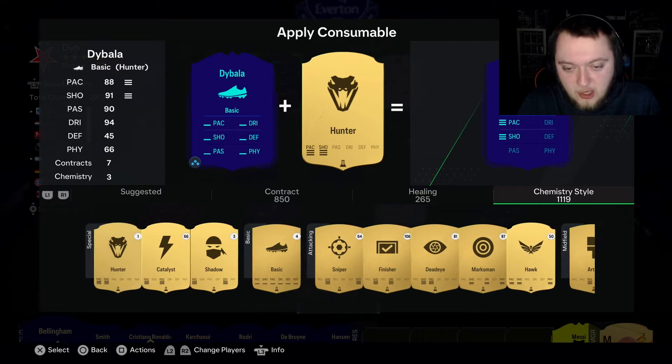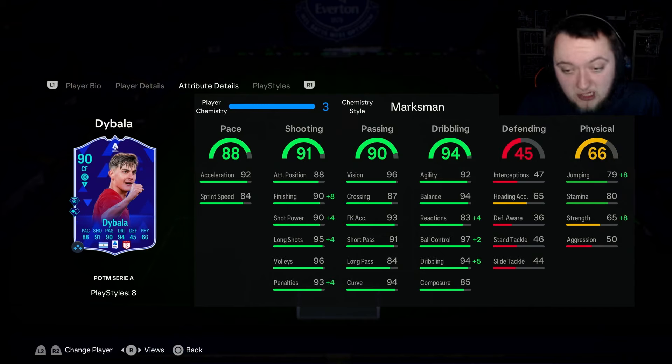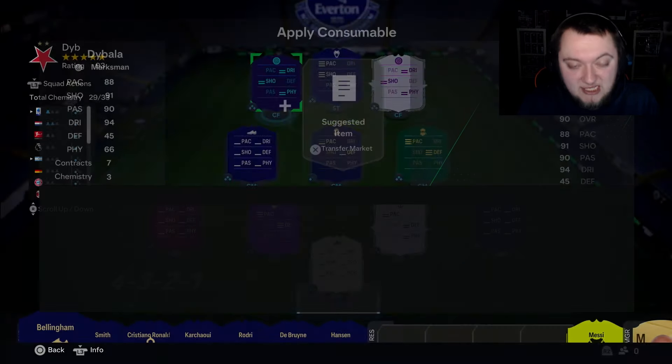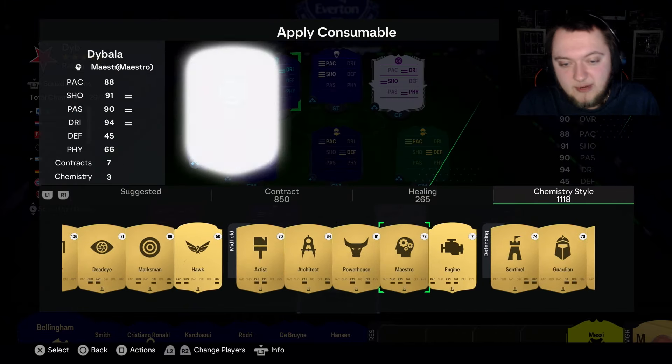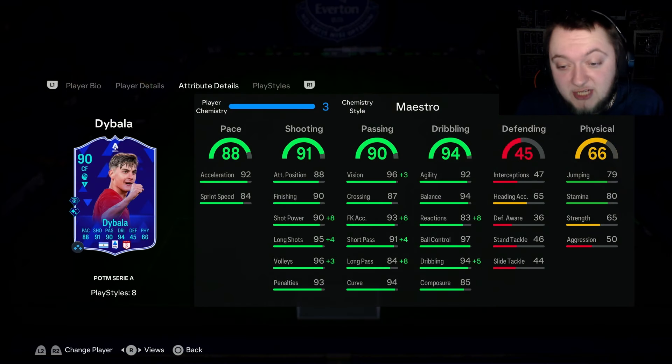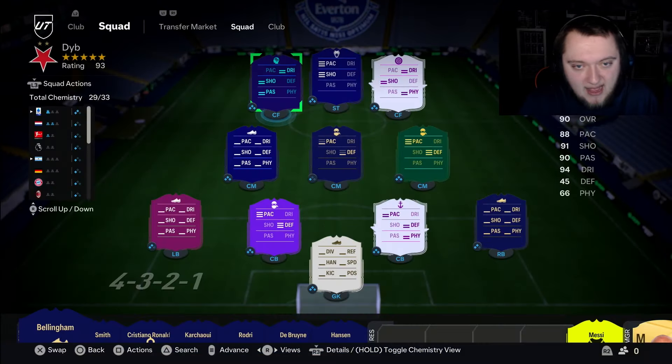Now, chemistry tiles for this card. The first one is the Marksman — a bit of a waste in some ways. The reason I like it is the boost of reactions up to 87. He goes up to 99 ball control and dribbling, gets a decent boost to jumping and strength up to 73. Goes up to 98 finishing, 94 shot power and 99 long shots — a mental upgrade. Then I also looked at the Maestro, which does up the reactions really nicely to 91, with 99 dribbling, 99 vision and free kick accuracy, 95 short pass, 92 long pass, 98 shot power, 99 long shots and volleys. That's a really good boost too.